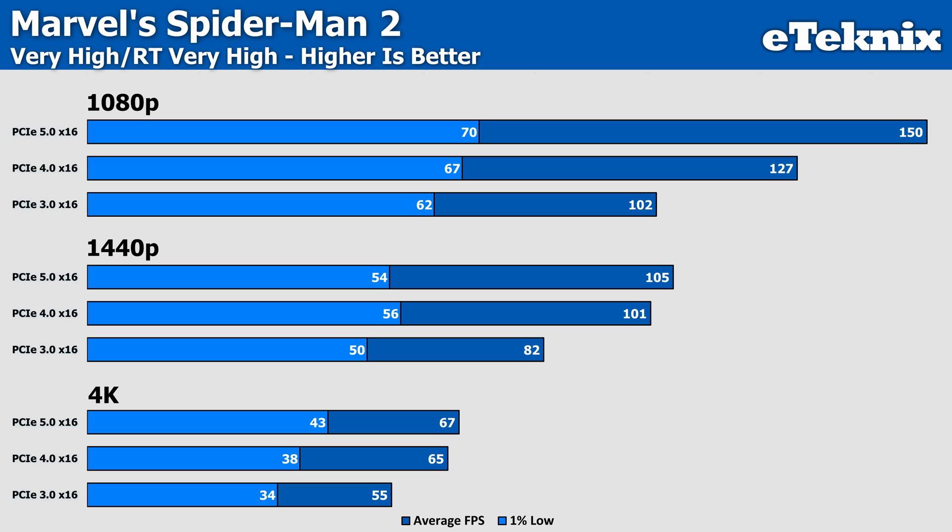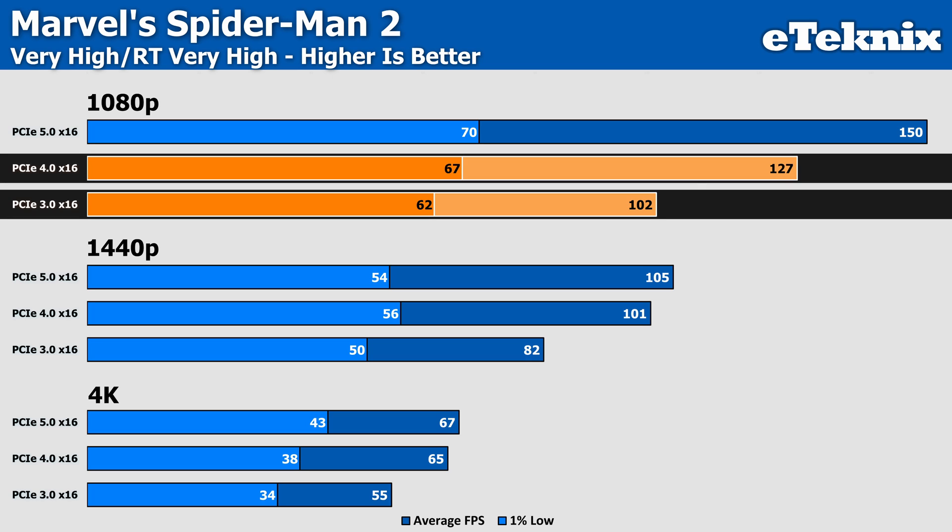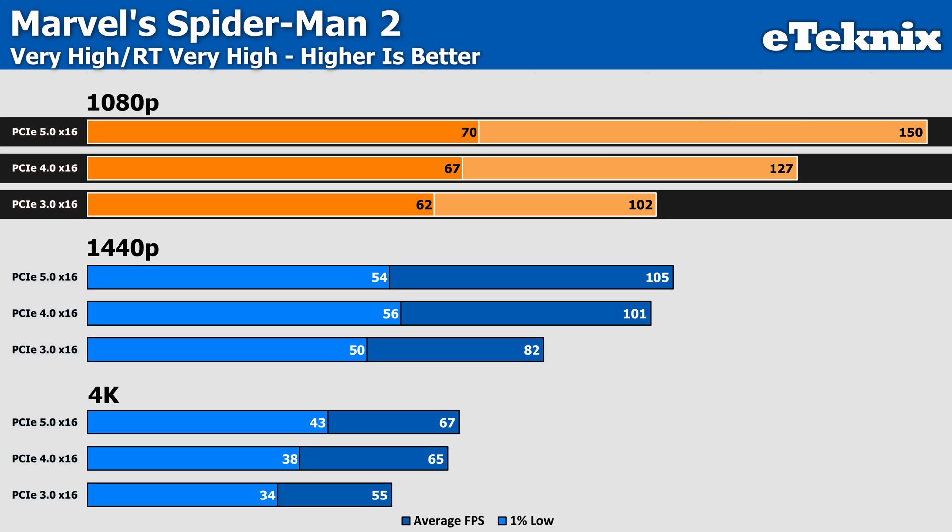Marvel's Spider-Man 2 at 1080p shows extreme differences between generations. At PCIe 3.0, the average results in just 102 FPS, then 127 FPS on PCIe 4.0, and on PCIe 5.0 the average jumps to 150 — a massive 47% difference between Gen 3 and Gen 5. This game uses constant streaming with DirectStorage, which explains this massive outlier. It's worth noting that games with ray tracing enabled generally show mixed scaling, as the increased rendering complexity doesn't necessarily translate to more PCIe bandwidth dependency consistently across all titles.